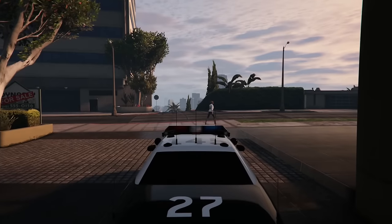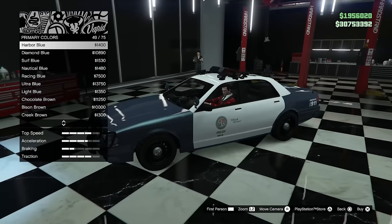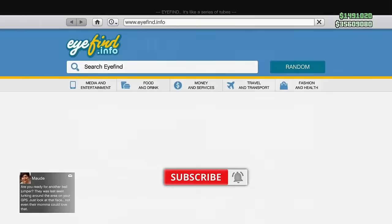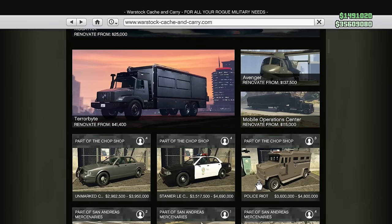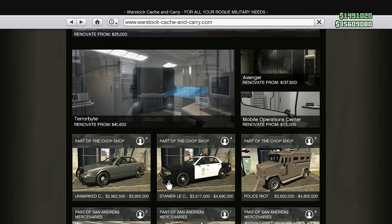Yes, we can now have our very own police cars that we can store in our garages and we can fully customise them. The cop car can be found on Warstock, so go to your phone, go to the internet, then go to Warstock and the cop car should be right there.